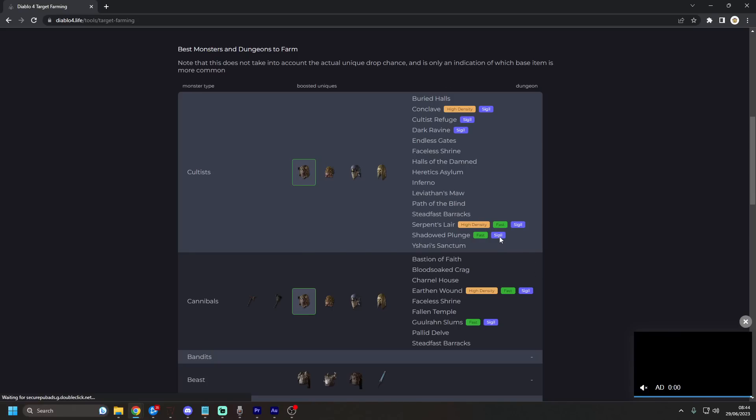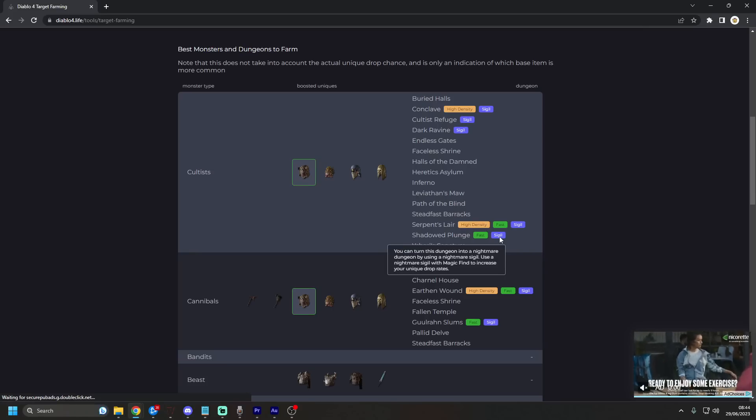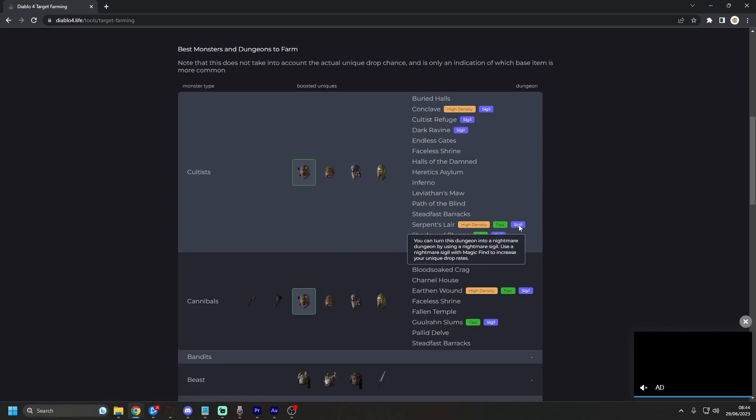Now there's more to it than that. Every dungeon that says 'sigil' means you can turn it into a nightmare dungeon using a nightmare sigil with magic find to increase your unique drop rates. So if you can get a sigil, you want to use a sigil.